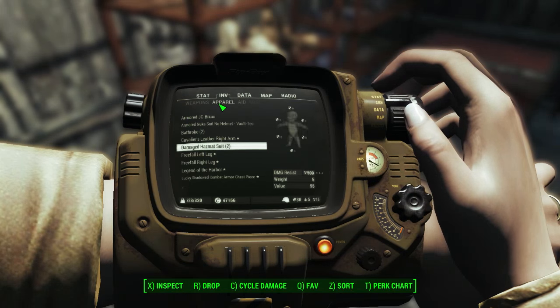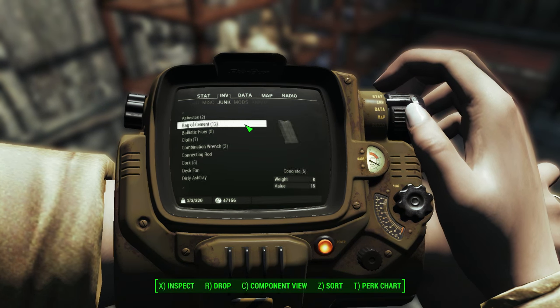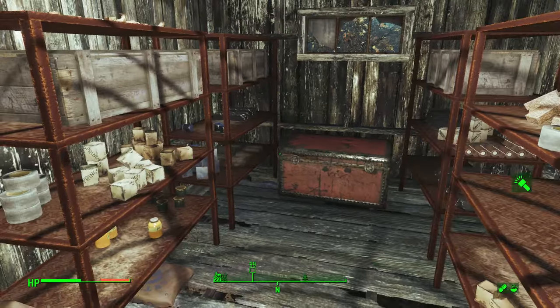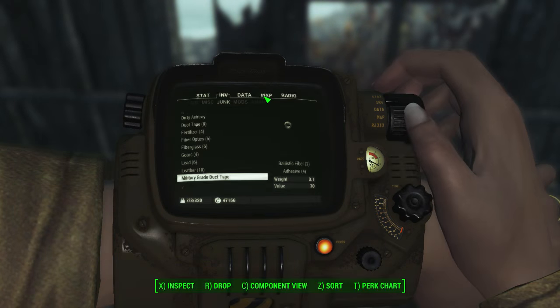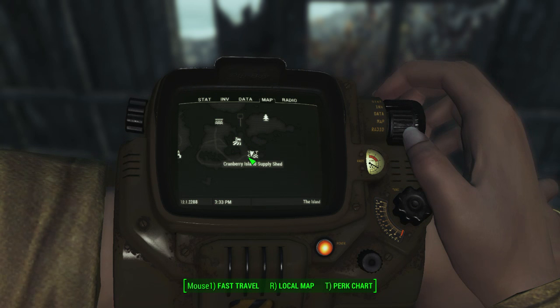I think I was actually nearly empty before I started looting. Let's take a look at my junk — yep, tons of stuff. So that is the mystery of the locked doors on Cranberry Island Bog. Hopefully that video helped if you were at this location and confused about how to get things working. If you enjoyed the video, likes and comments are always appreciated. If you've got any questions, let me know — until next time, bye for now.